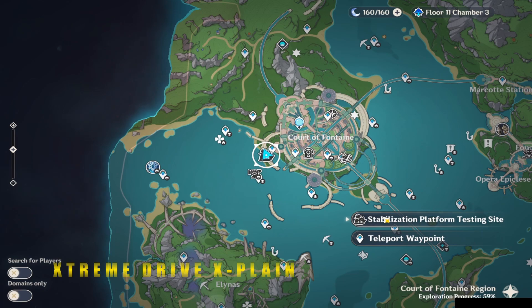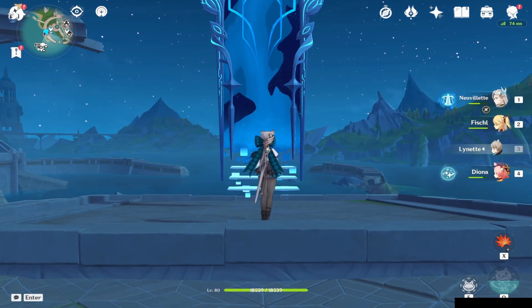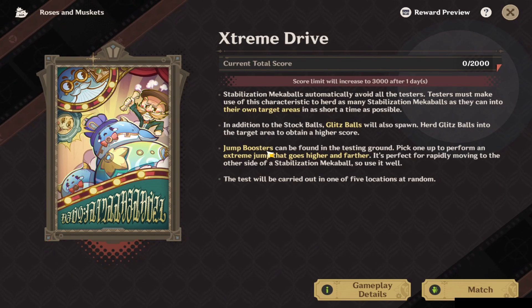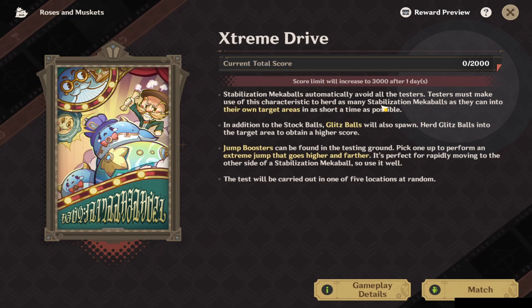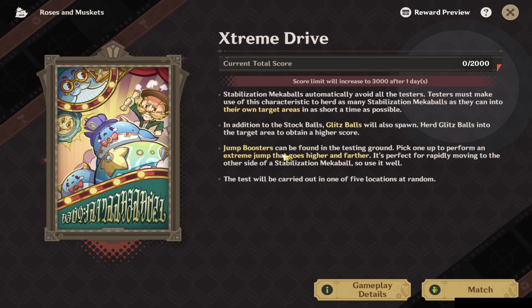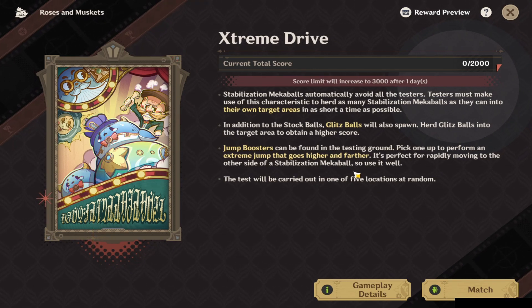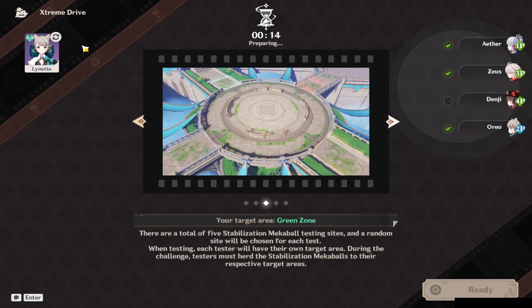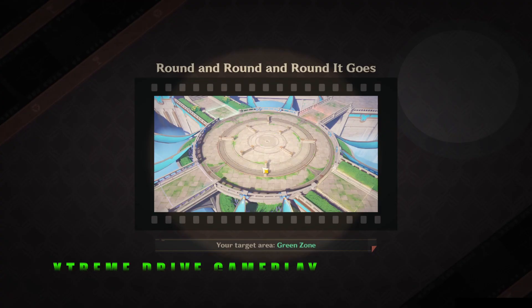To get to the fourth event, remember that you can just open the map and hit the stabilization platform icon to teleport there. This fourth activity — if you didn't see the 4.3 showcase — is actually a co-op activity where we move big mecha balls into gates and try to be the number one person to score the most balls. The stabilization mecha balls avoid players so they always go in the opposite direction. There are regular balls and glitz balls — the glitz balls are the ones we really want since they give a higher score and come with jump boosters so you go higher and further. There are five arenas during the game. You can change your character and hit prepare — the count begins once all players are ready.